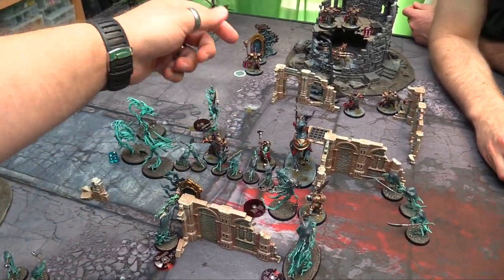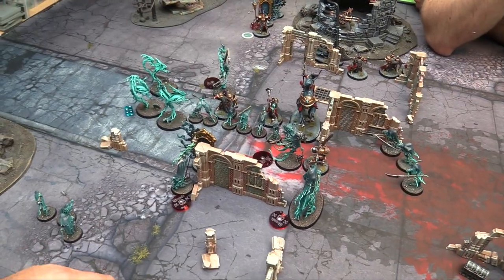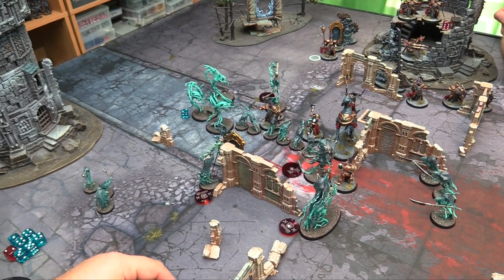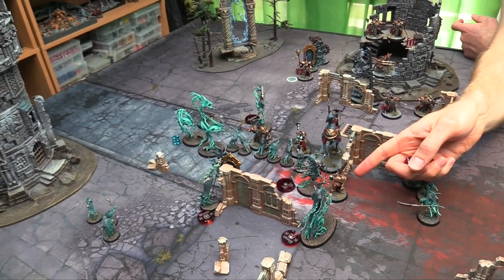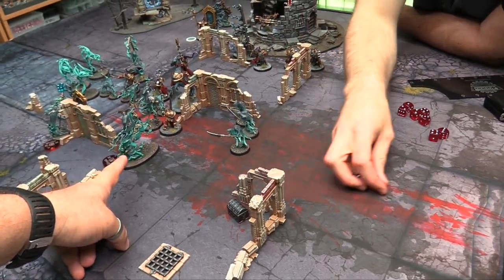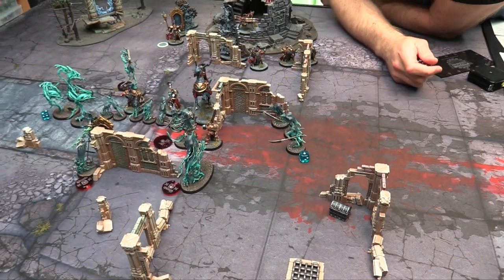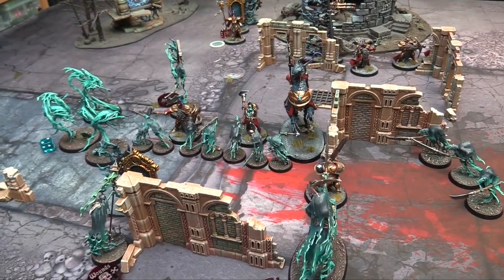The last of the Chainrasps get to fight — 14, 15 attacks because of the champion. Hitting on 4s. These are Chainrasps going into the Sequitors. Still plus 1 to wound from the Nightmare Lantern though, so wounding on 3s. 5, then 9 saves — rolling everything on 4+ saves. Take 2 — another guy dies, so the Great Mace leader goes down.